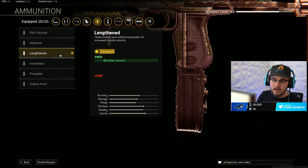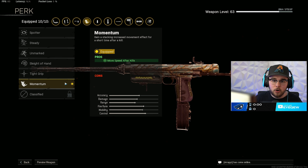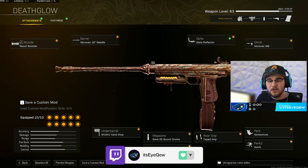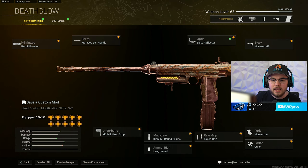Just like normal, I have the Lengthened ammo type on — I love using it because the bullet velocity feels incredible, getting you closer to hitscan. And just like the Recoil Booster, I have the Tape Grip on literally every single Vanguard SMG build. I have Momentum for Perk 1 and Quick for Perk 2. Overall this is my brand new RA 225 SMG class — this thing is absolutely disgusting. You're gonna see in the gameplay I was teeing up with it insanely, so go give the entire build a try.